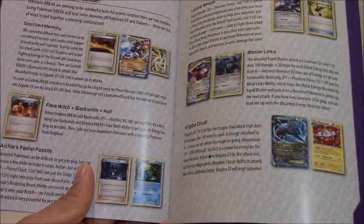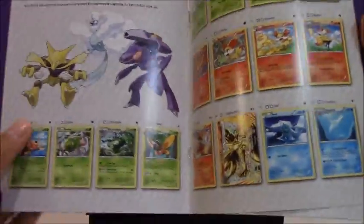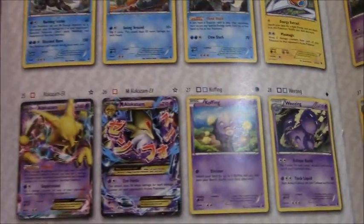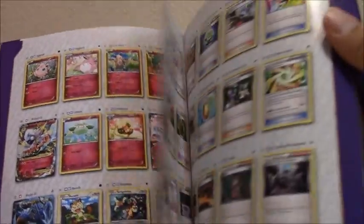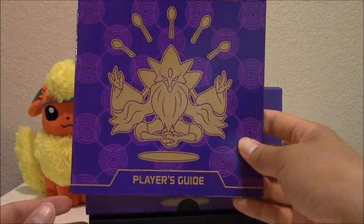It looks just like an instruction manual if you play the trading card game. It actually has a list in here — a list of all the individual Pokemon you can get. I've never gotten one of these boxes before, so this is pretty new to me. This is awesome. So if you're a collector, this is definitely something nice to have.